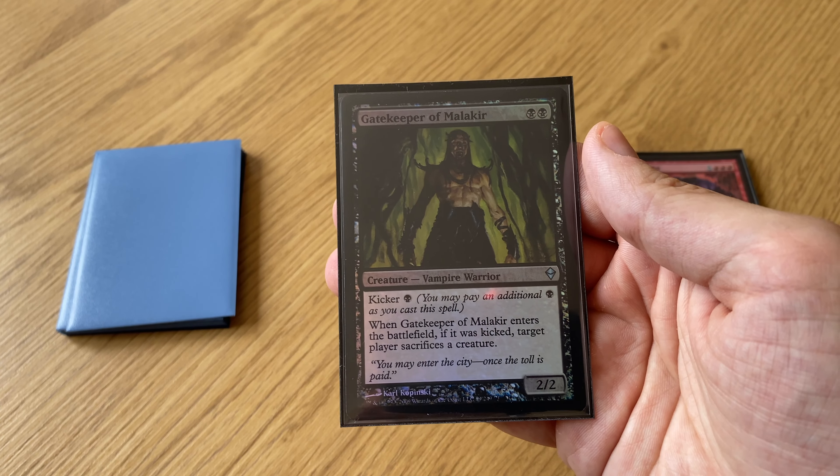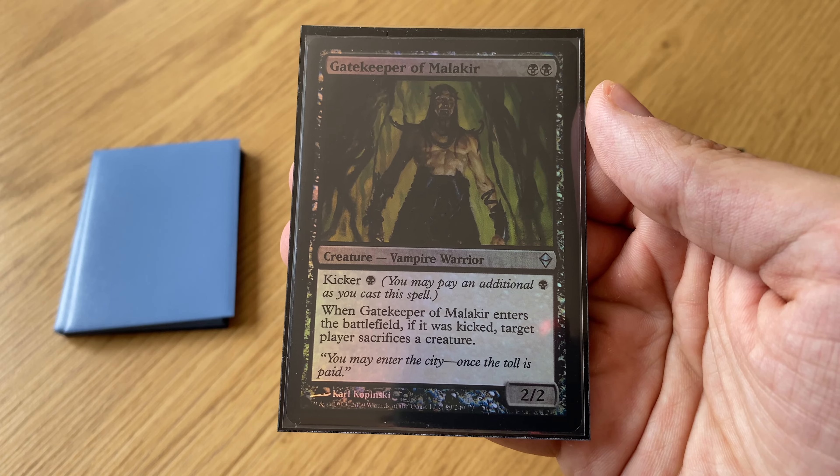I don't even think that's a good name for the deck — 'The Gate' — because the main mechanic was the Gatekeeper of Malakir. It's a really cool vampire creature: for two black mana, a 2/2 with kicker.